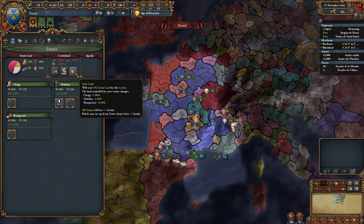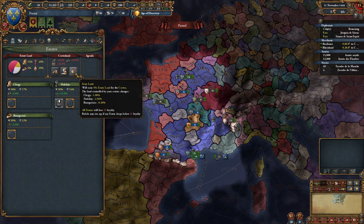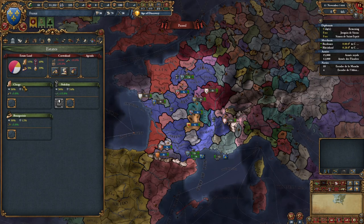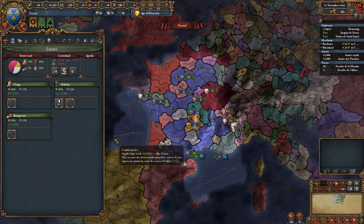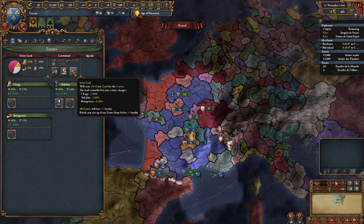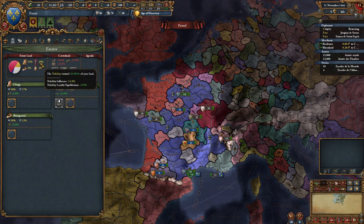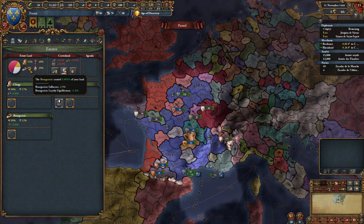The estates represent an internal political dynamic within the country - this is internal politics going on within France. There are different estates vying for power: there's the nobility, the traders and merchants - the bourgeoisie - and the clergy. These are different factions vying for control, influence, and power over the crown of France. The crown land is all the rest of the land owned by the feudal crown. The nobility controls about 50% of our country, we have about 30% owned by the crown, and not much owned by the church or merchants especially.